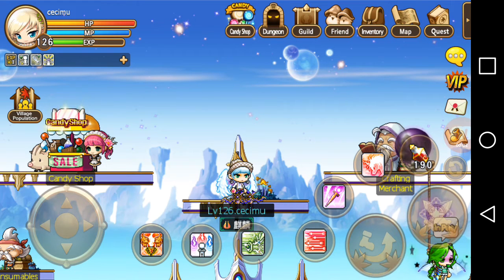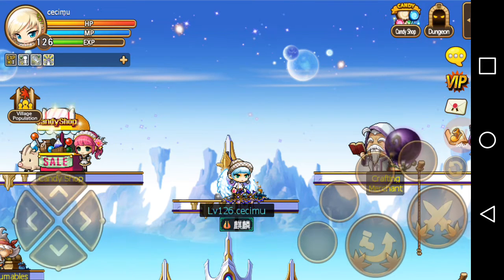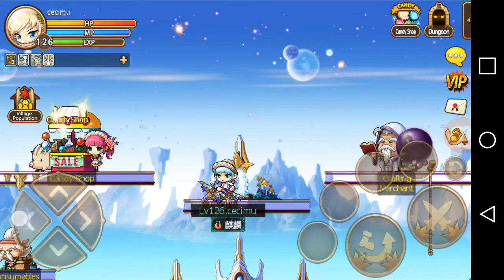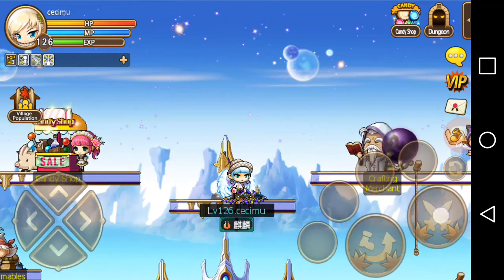Hi guys, CC here. Today in this beginner tutorial video I'm going to show you how to add more shortcut keys and how to change your control setting. When you first start playing Pocket MapleStory, you'll probably see a similar setting to what I have now: a regular d-pad control to move your character, a jump key, a basic attack key, four shortcut keys, and a flip to change to a second page with another four shortcut keys.